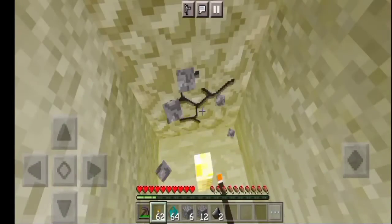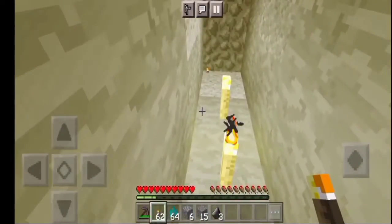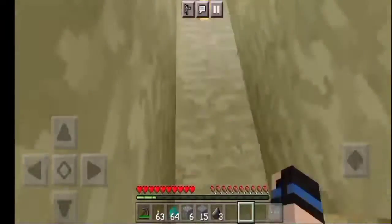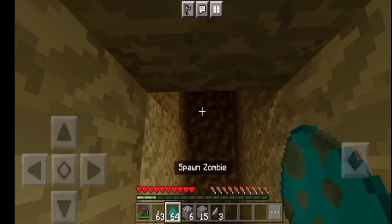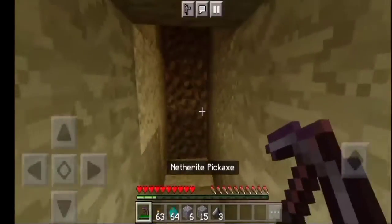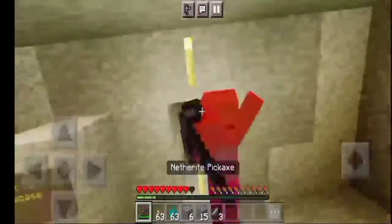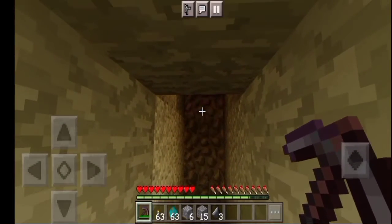Now for the zombie part. For example, you found a cave and a zombie suddenly falls on you. How could you stop him? You don't have enough armor and you need to run away. That's pretty much easy, even for beginners.